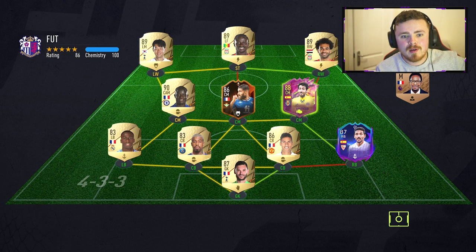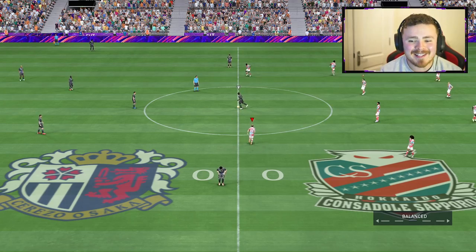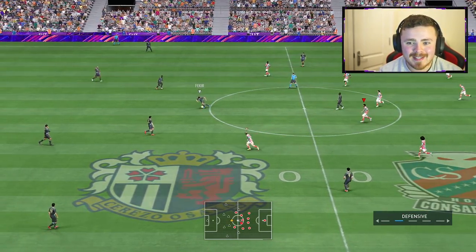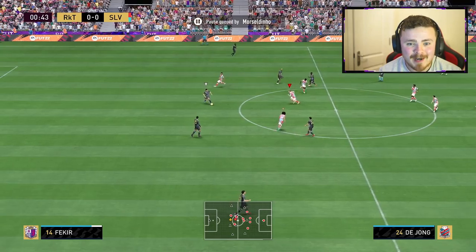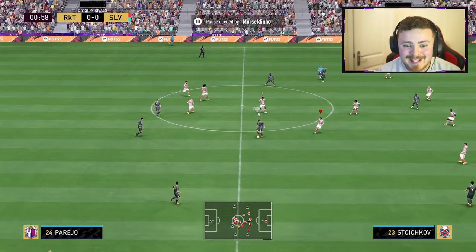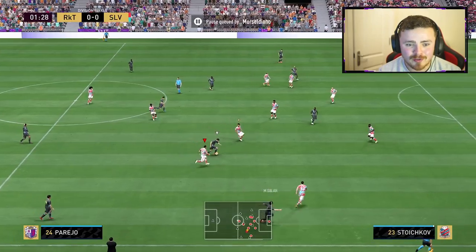Game number two — it's a pretty solid team, mainly gold rare cards which you don't see nowadays with so many special cards in the game. I need a W, we need a bounce back. My opponent fancies himself — you can tell by the way he's taking kickoff. Let's get Atal off the right-back position and on the ball to score a couple of goals.